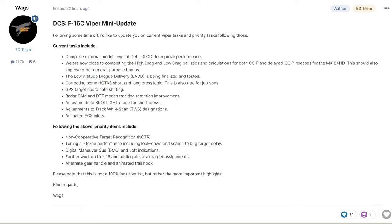Next is the animated ECS inlets. Following the above priority items include non-cooperative target recognition, or NCTR, tuning air-to-air performance including look-down and search-to-bug target delay, and the digital maneuver cue, DMC, and loft indications.